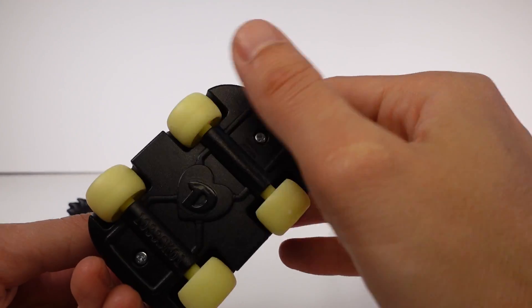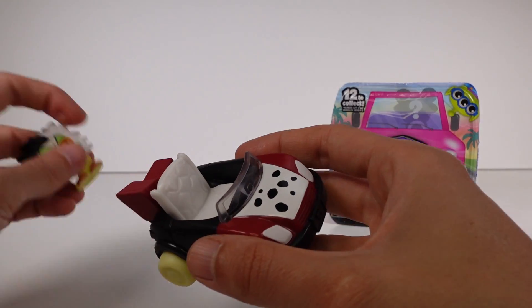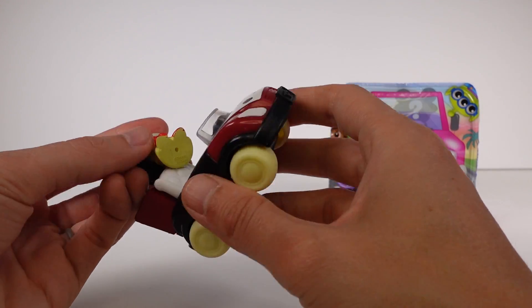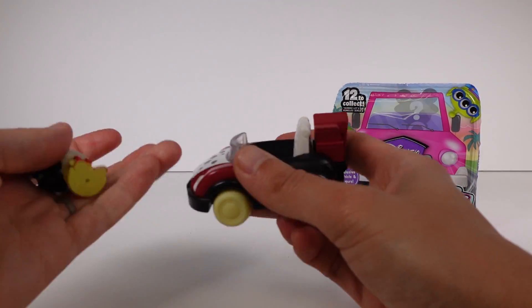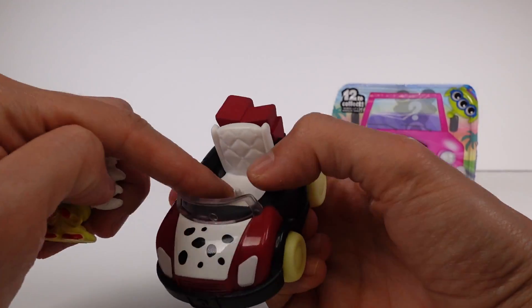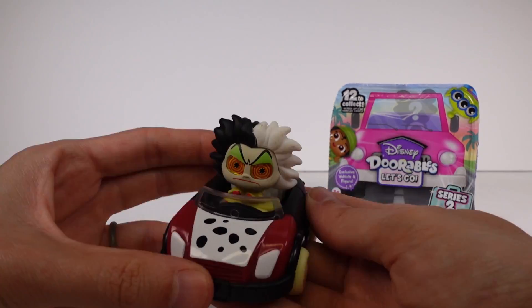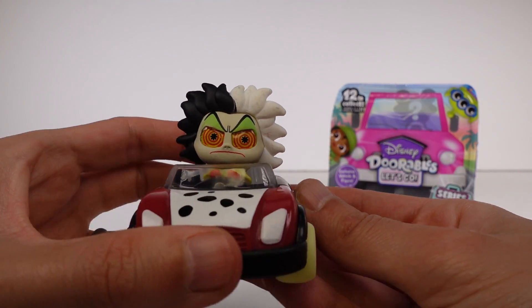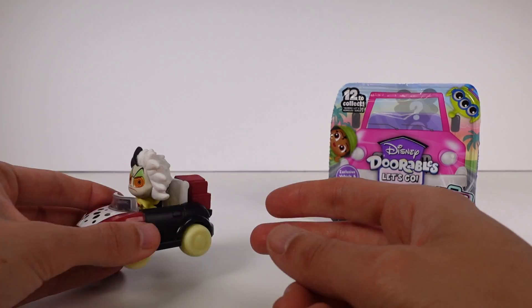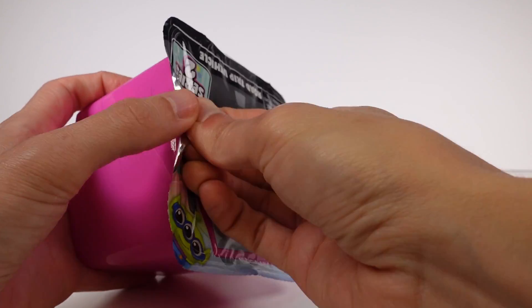This is really cool. These actually do have working wheels, so you can play with them like regular cars. The top of the seat here has a little peg in the bottom, so you can easily put her right on there — and now she's driving. Oh my gosh, she looks super crazy. I don't trust her on the road, that's for sure. But that's awesome. Let's see what we got for our second one.